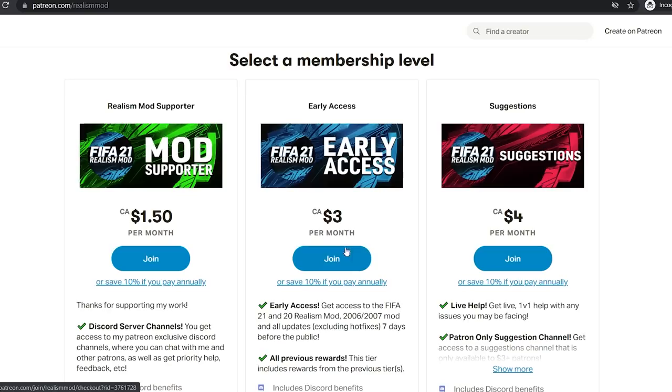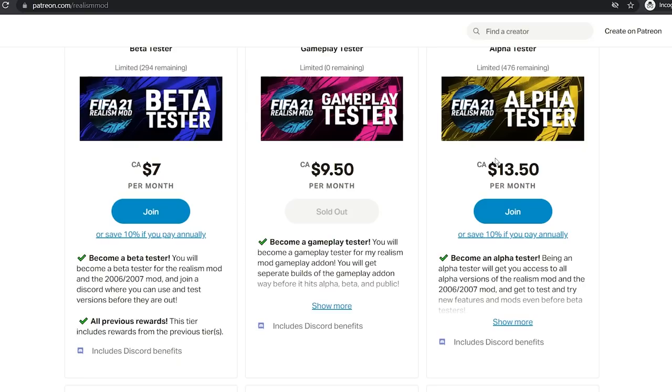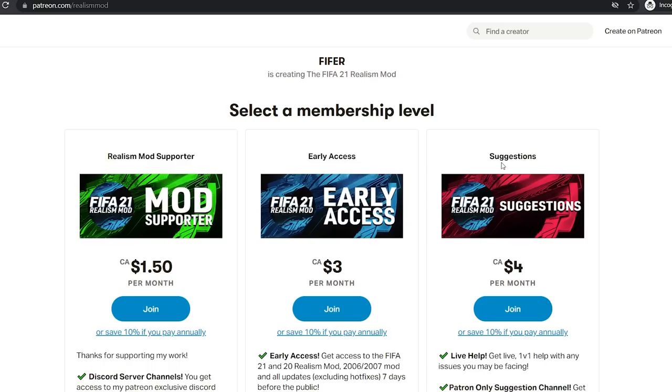I think it's worth it, but if you can't afford it or don't want to pay, that's totally fine. You can just wait until it's free, which is at most seven days. If you pay annually, you can save 10%. There are some other tiers if you want more perks, like Alpha Tester to get alpha builds. All the money goes straight back into stuff like the tool and acquiring more faces, kits, and stuff for the mod.